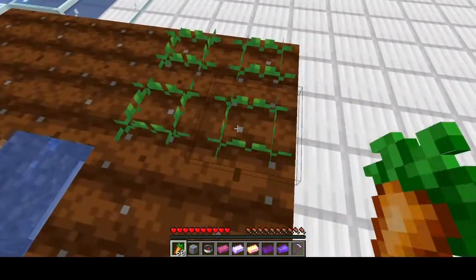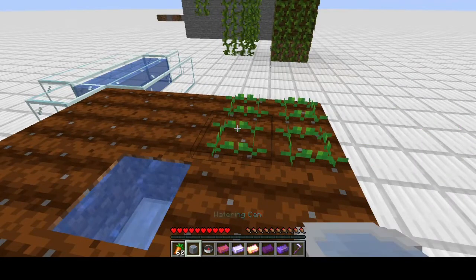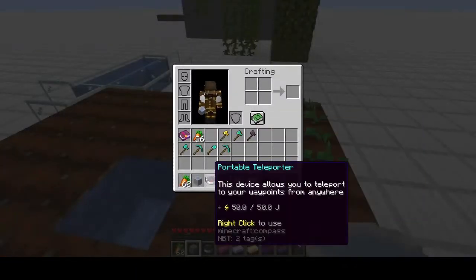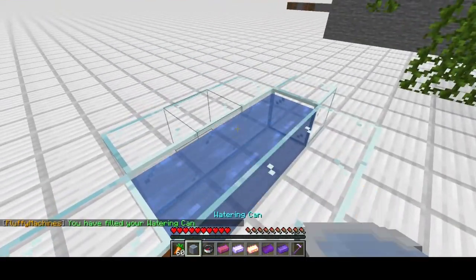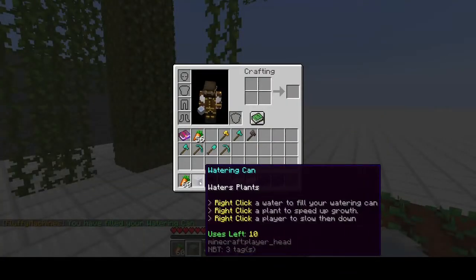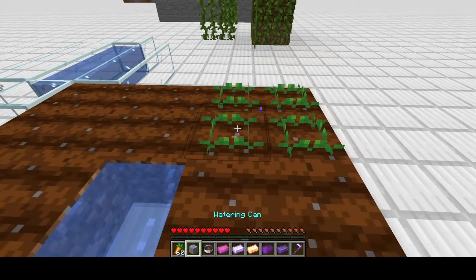Next we want to talk about the watering can. It works on vanilla crops and it does work on trees, though I tested it on a two-by-two tree and only one of the saplings grew, so it won't properly plant the two-by-two. The watering can simply needs a water source block to fill up and can be used 10 times. It speeds up growth but don't expect the same as a bone meal effect — it's not quite that fast. If you're early on and don't have a bone meal farm, this is a nice way to get crops started.